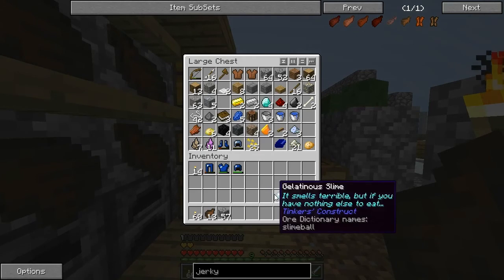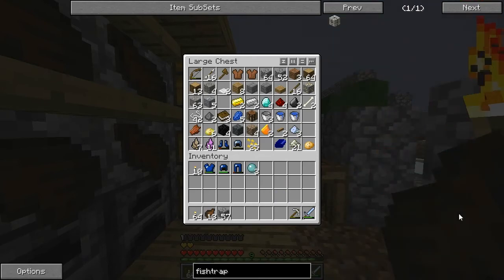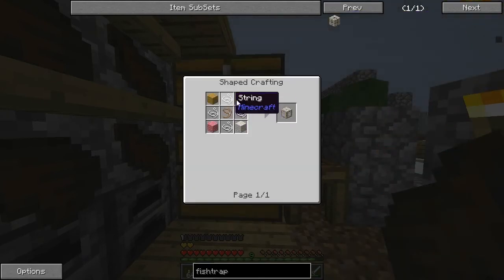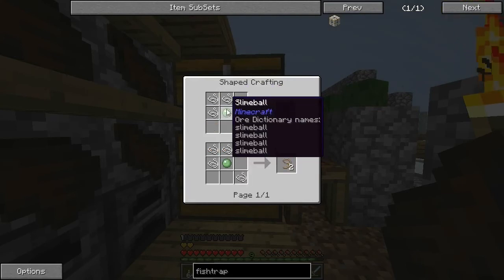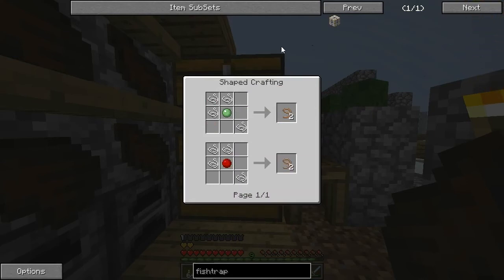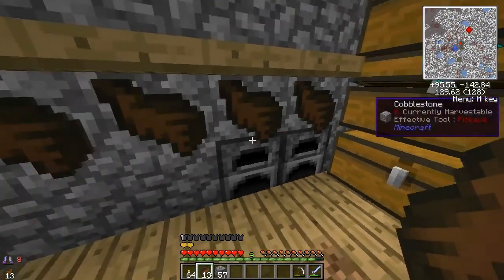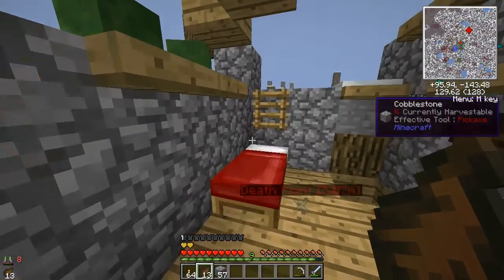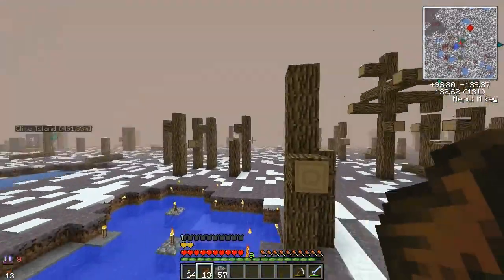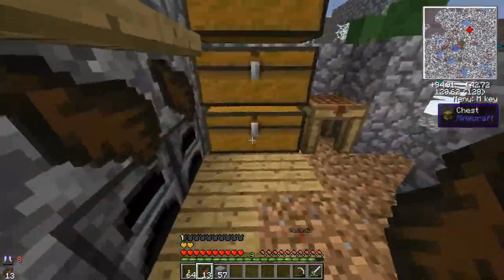Now that I found those slimes, I got some slime balls. I know there's a thing called a fish trap — I've used these before in Hypermine. They take string, wood, and a slime ball. I'm curious if we can use the blue slime for this. Looks like we can! So we may try to make some of these, which would be really nice because we could actually get some fish. I've got 24 cooked fish already from fishing in this little pond that I've lit up so it doesn't freeze over.